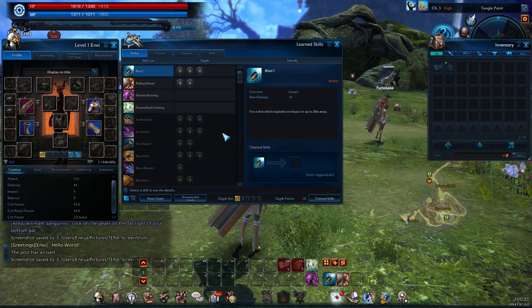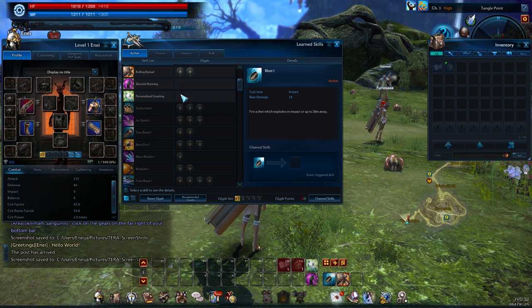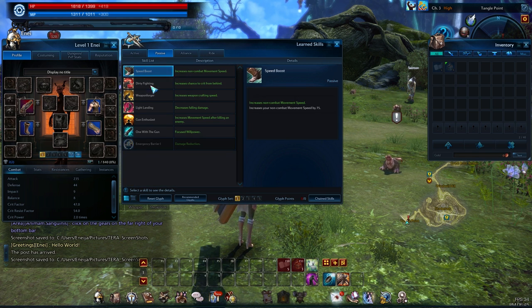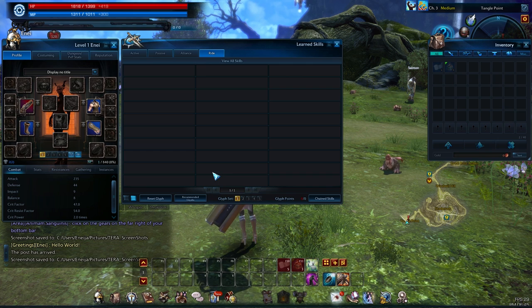You can hit K to see your skills. These are your abilities and as you level up you'll get new options, and you'll be able to pour those glyph points into your different skills to make them better in different ways. You also have your passive moves here, and alliance, and your riding skills, which is pretty convenient too.